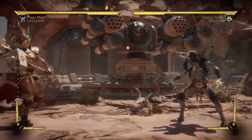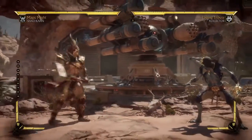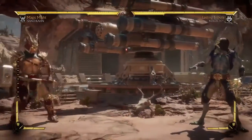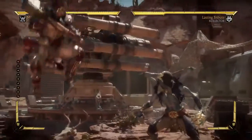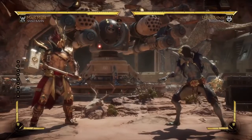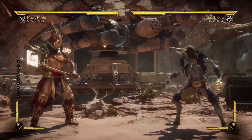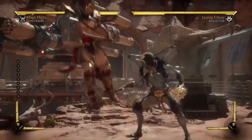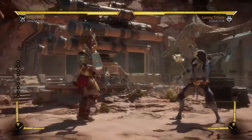Surprisingly, he has okay walk speed — about the speed of what Kotal had in the previous game. His forward walk speed is actually decent. Dashes are kind of shitty, especially the back dash; the forward dash is okay, decently quick. Jump — yeah, he's a big body, so jumping is not gonna be the strongest. One thing I've noticed just from playing him online is that because he's so huge, he has trouble avoiding certain moves. I fought a Kano using the knife toss projectile and I literally couldn't jump over it because his feet get caught. That might be something to be careful of.